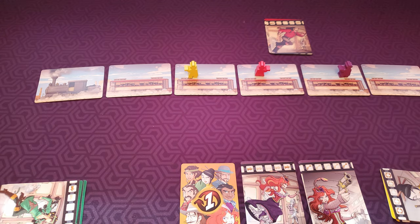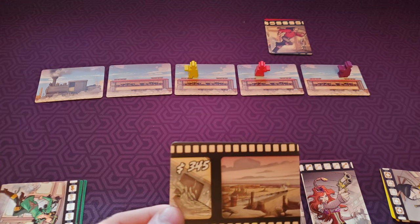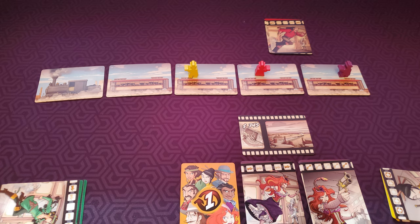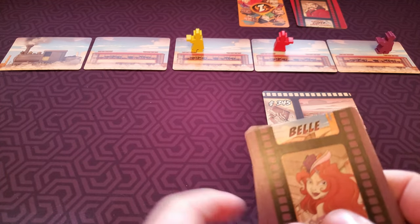After all cards have been played, the caboose of the train is taken off. If any players are on the caboose, they are eliminated from the game. The player that was closest to the caboose gets that train card and flips it over for its loot side value. Then the first player card gets passed to the next player on the left that is still in the game, and a new round begins with each player choosing their three cards and the order to play them.